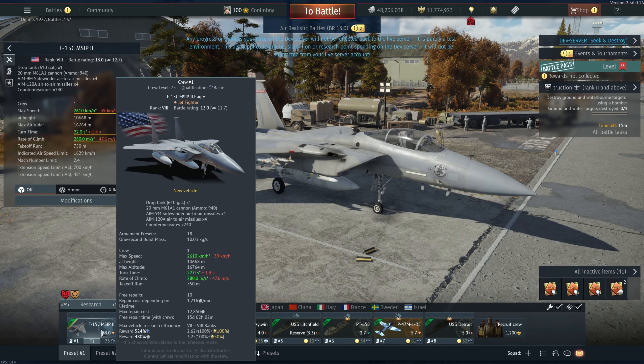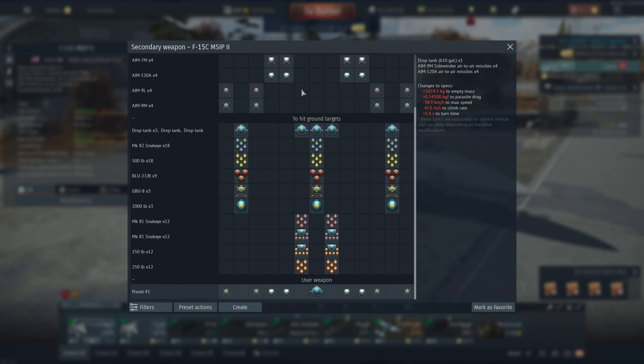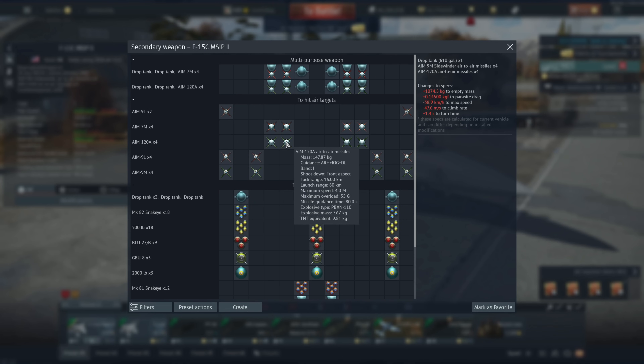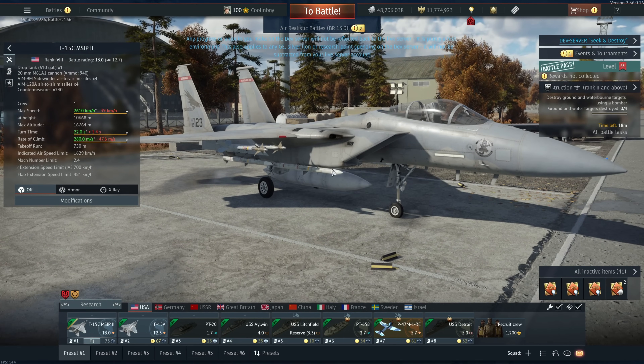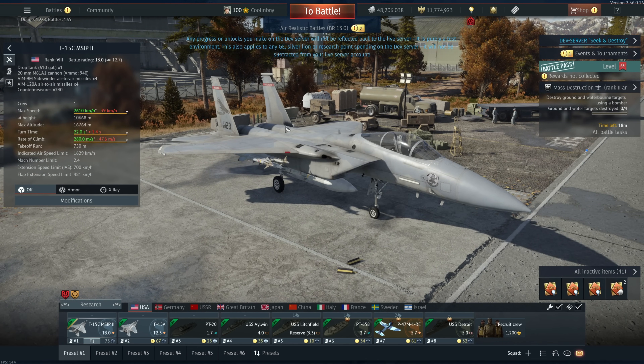This thing has AIM-120 AMRAAMs, which are Fox 3 active radar homing missiles. They have a maximum speed of Mach 4, maximum overload of 35 G's, and decent stats otherwise. They have their own radars within the missile itself — which is why they're active radar homing — and once within about 16 kilometers, the missile switches from your plane's radar data link and guides itself to the enemy.